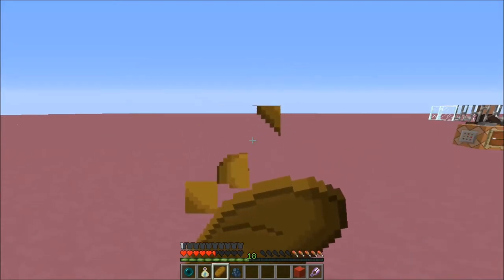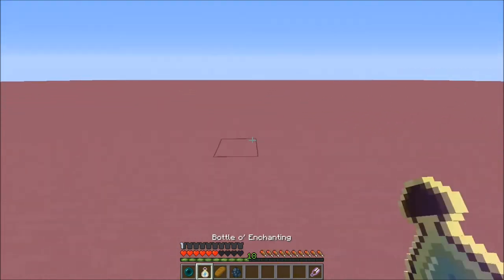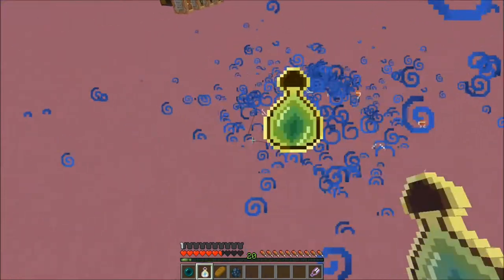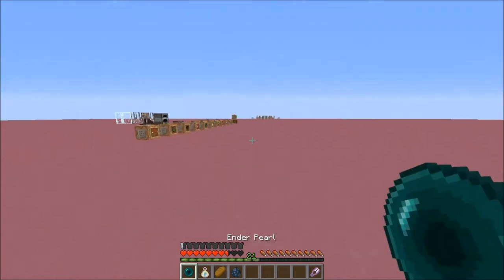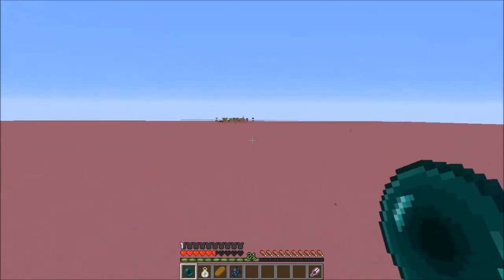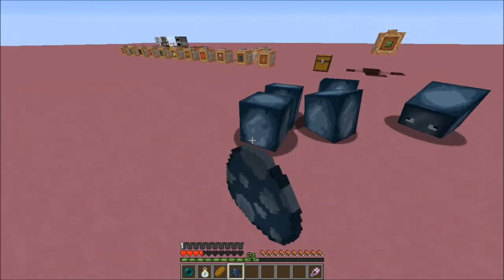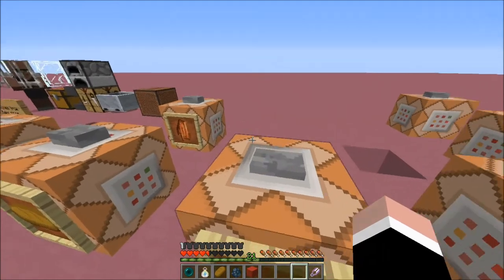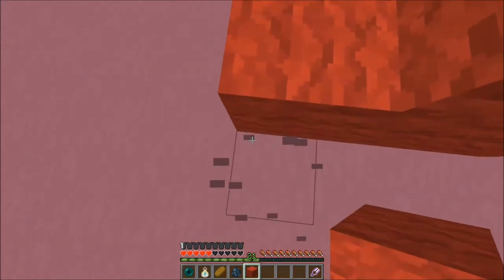Greetings viewers! If you look in my inventory, I have one piece of bread and I'm in survival mode, and that bread did not disappear even after I ate it like three times. Also, if you look at this, I'm throwing my bottle of enchanting and it's not running out, it's not disappearing from my inventory. Same with this ender pearl - I can throw as many as I want and they're not disappearing. Also with these eggs, and if I summon this block of wool, I can use one block of wool to do all these.